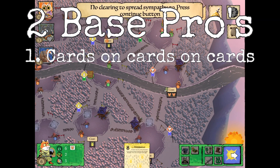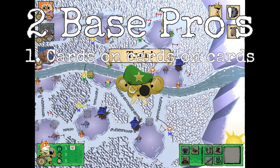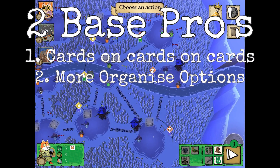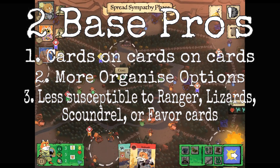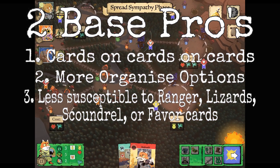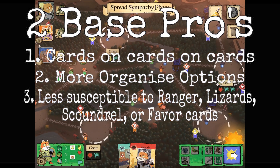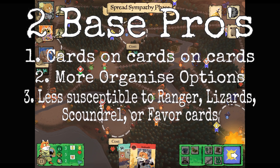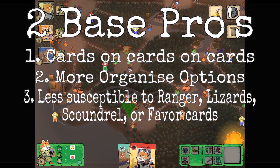Two-base pros: cards on cards on cards. You get a lot more cards to craft, spread sympathy through mobilize, things like that. You definitely get more organized options because you have two bases and a lot more branching paths that connect, so you can get the sympathies right next to your base in those clearings. And last, you're just not as susceptible to the crazy powerful things that the lizards, the scoundrel, and the ranger can do coming up and killing your buildings — and those favor cards. When you lose your base, it doesn't affect you as much, and you have options to get your second base back in. It's just easier to recover.